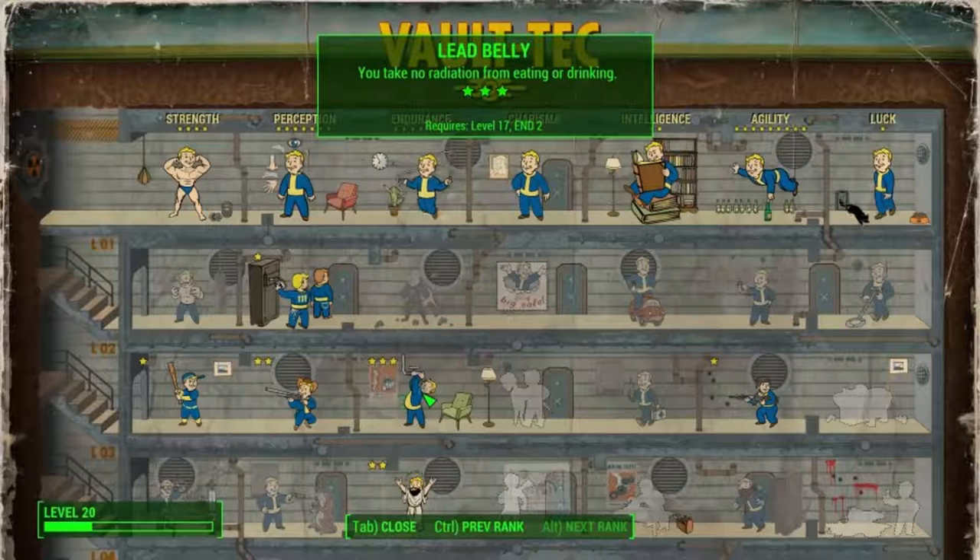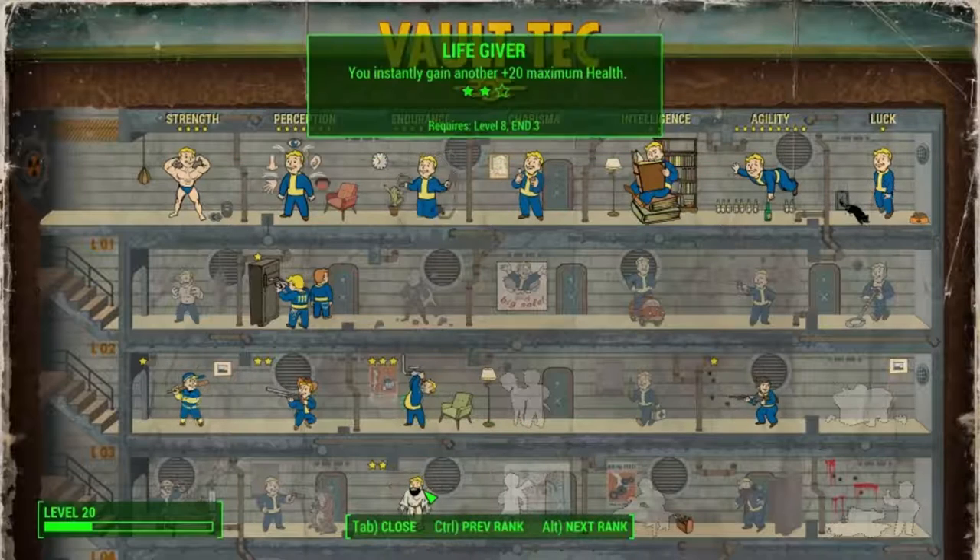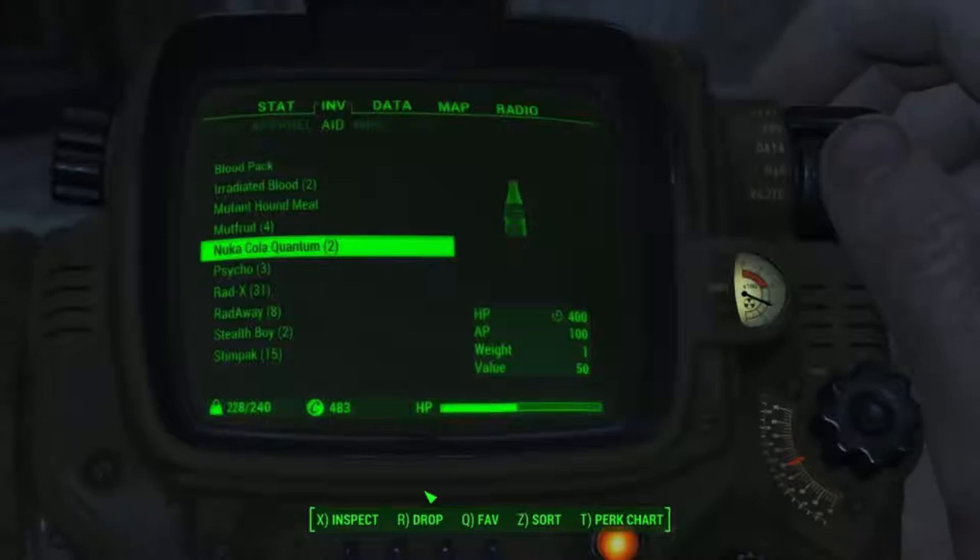This will allow you to gather up more stimpaks because you don't need to use them as much — you can just go and sleep to heal your limbs, and if you're on the run you can heal your limbs with one or two stimpaks, which allows you to sell the rest for a good profit.